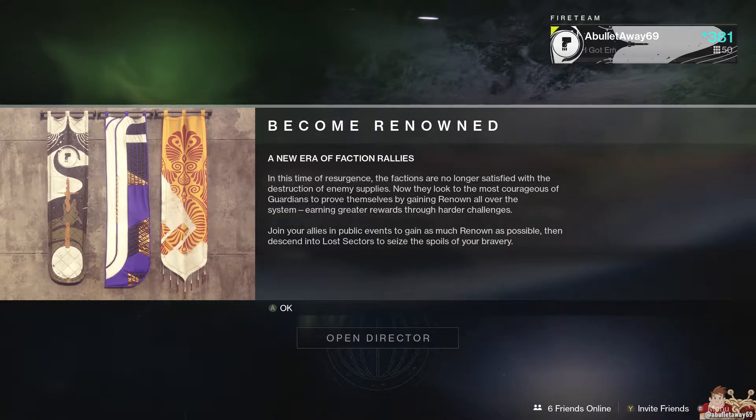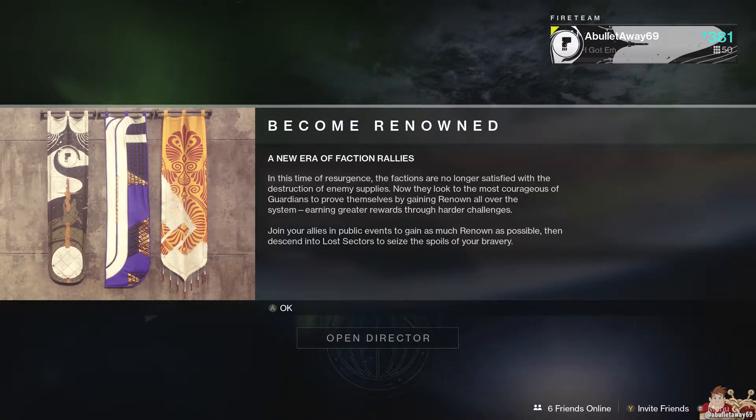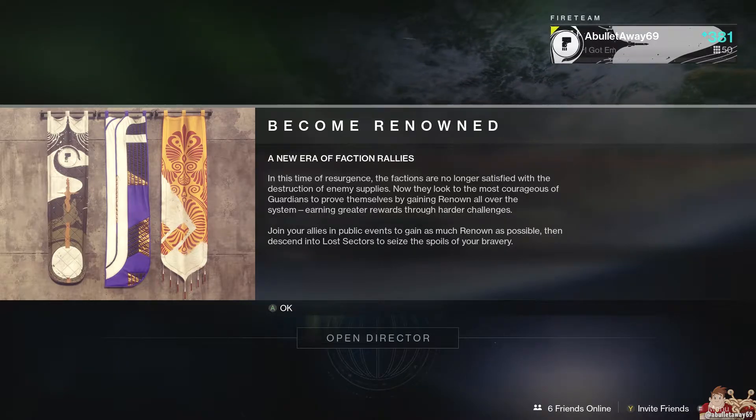To save us some time so we don't have to go to each vendor, the main stuff is still the same. Each one is offering a different Catalyst: Dead Orbit has one for the Graviton Lance, Future War Cult has one for the Sunshot, and New Monarchy is still offering the same one for Sweet Business.